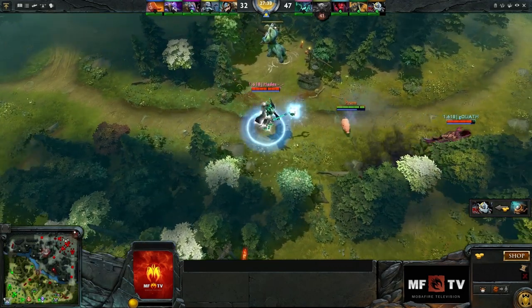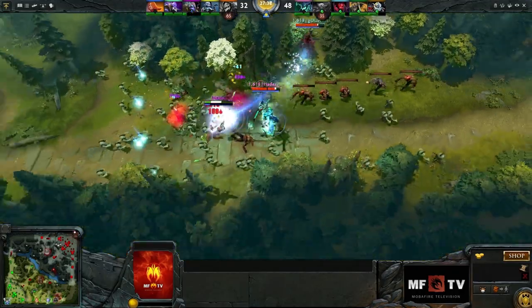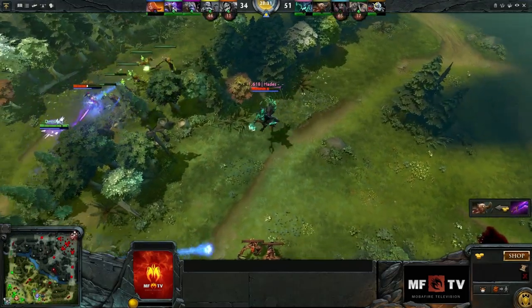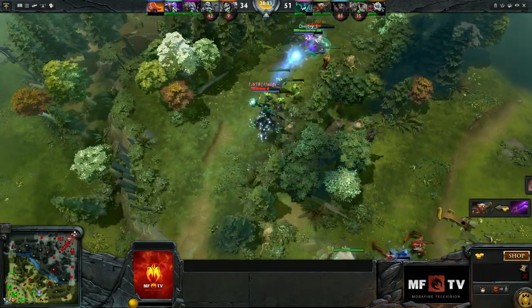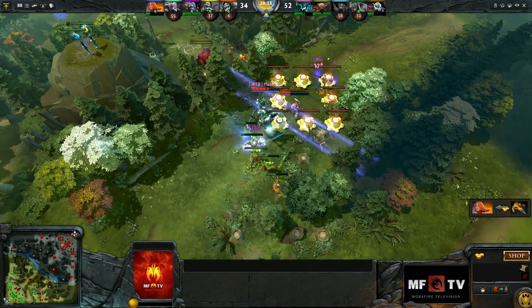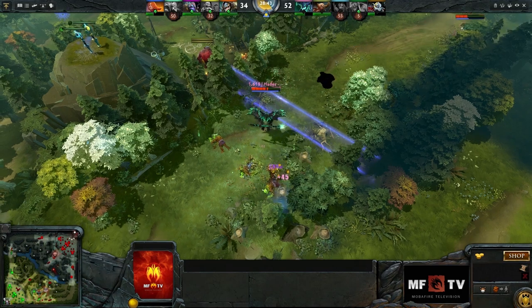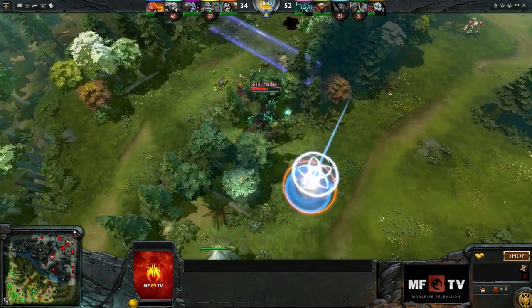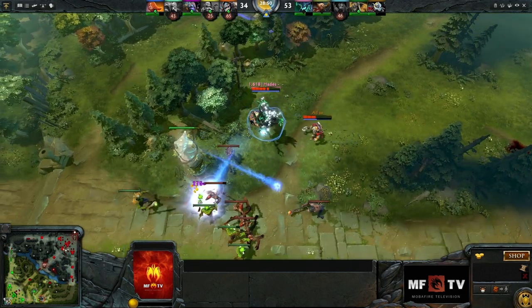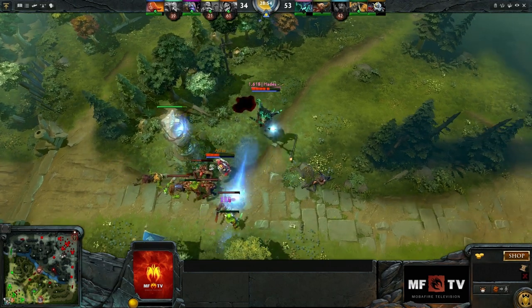In late game, you don't want to miss a fight. Remember that you can initiate with your Astral Imprisonment — it keeps an enemy hero out of battle for 4 seconds. Since enemies will probably have magic immunity from their Black King Bars, you'll have a problem killing those, so try focusing on squishy supports that weren't able to purchase immunity. Try to steal as much intelligence as you can using Astral Imprisonment so that when the fight comes, Sanity's Eclipse can deal as much damage as possible. Hit everyone with your ultimate and make sure you do it before they have a chance to activate their magic immunity items.